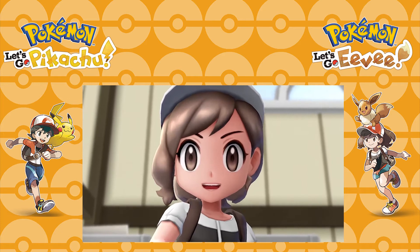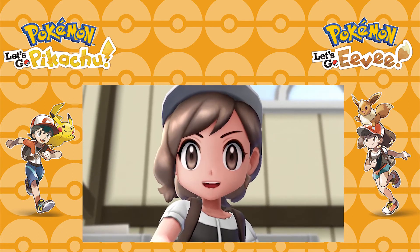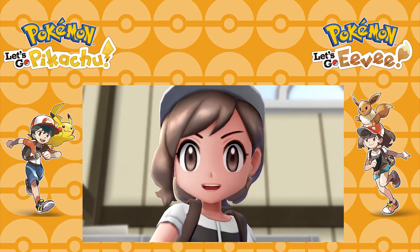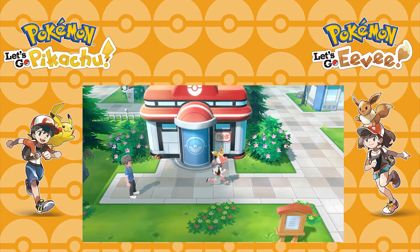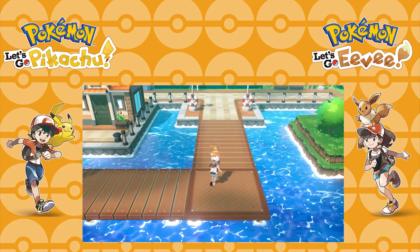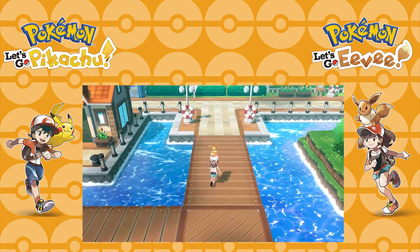Next we move on to the female trainer, presumably obtaining her Eevee also in Professor Oak's lab. Then we see a shot with Eevee on her head — just like Pikachu was on the male trainer's shoulder — in Pewter City, then Viridian Forest, and then the docks in Vermilion City, presumably after visiting the SS Anne.